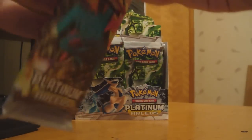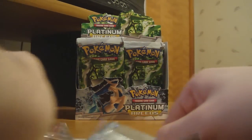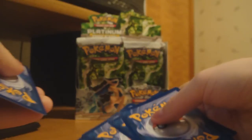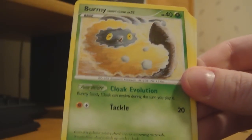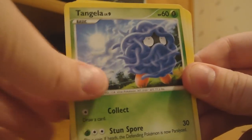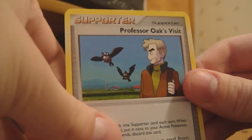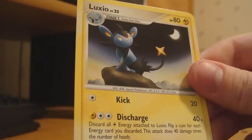Here I got a Salamence pack. So we got a Bagon, a Burmy Sandy Cloak, a Makuhita — that's kind of a cool one — a Tangela, a Buneary, a Professor Oak's Visit, a Wormadam with Plant Cloak, and a Luxio. Cool.